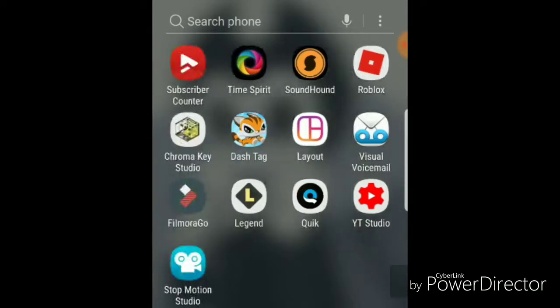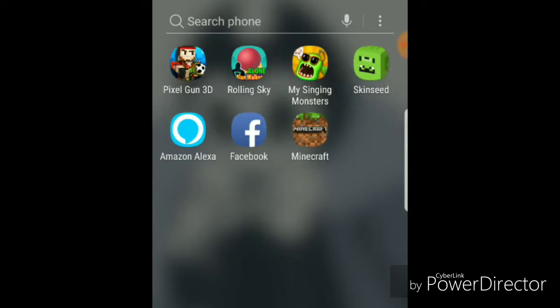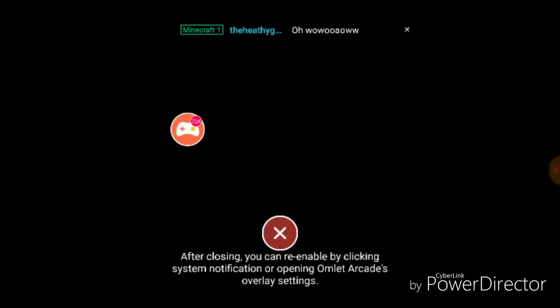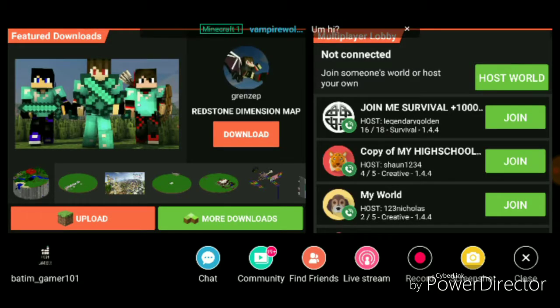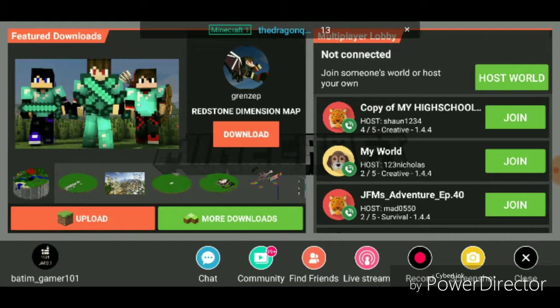Let's load up Minecraft real quick, right here. And you would always have this icon if you want to go live and all that. See — there's chat, community, find friends, live stream, record, and screenshot, and all cool stuff like that.